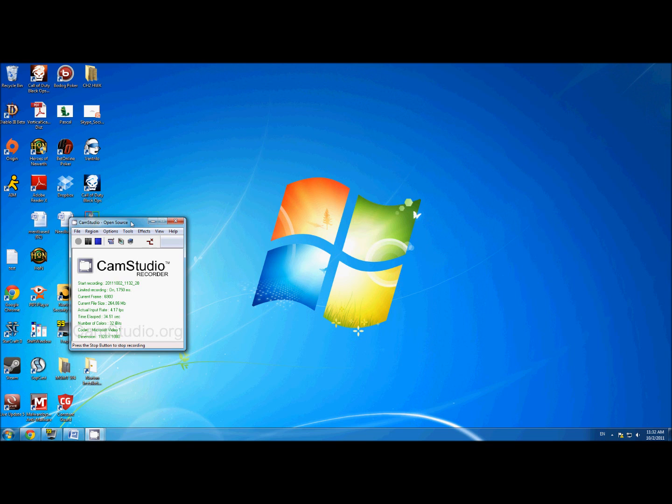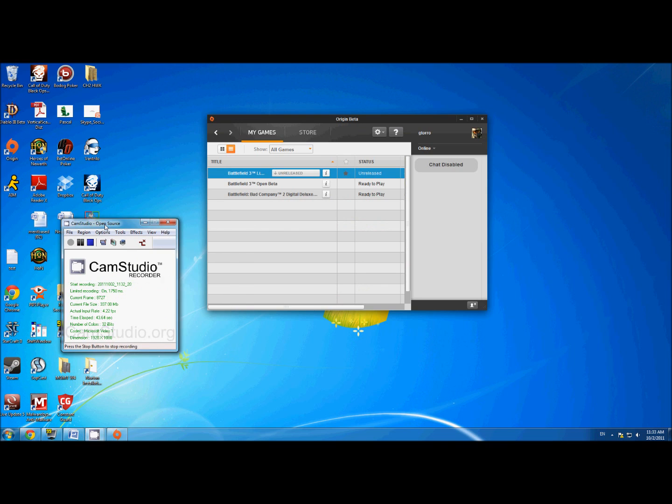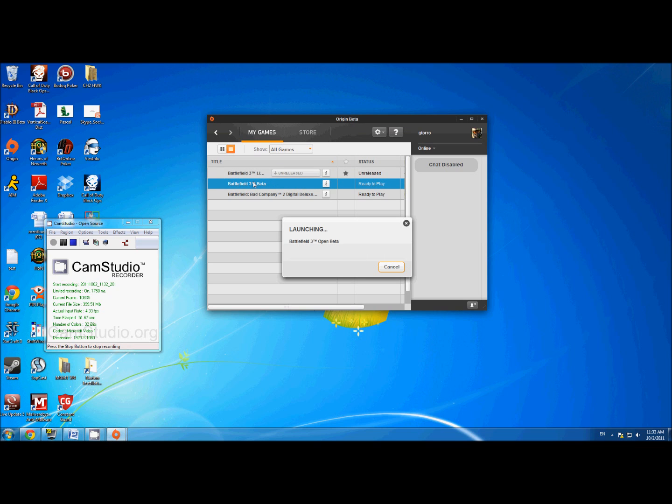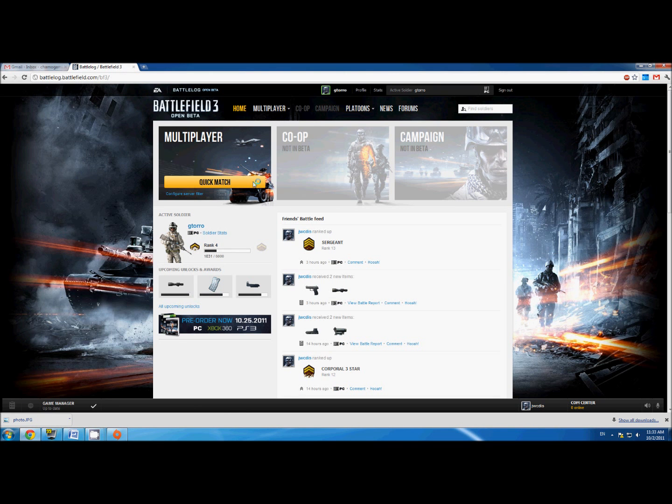Go ahead and follow along, repeat if you need to, and remember to sub at the end. What you want to do is open up either Battlefield 3 Open Beta or go through Origin. I'm going to go through Origin in case people didn't have the Battlefield 3 icon on their desktop. It's going to open up to the web browser. What you do need here is Chrome — it's much easier and allows you to get the source code off of these websites.